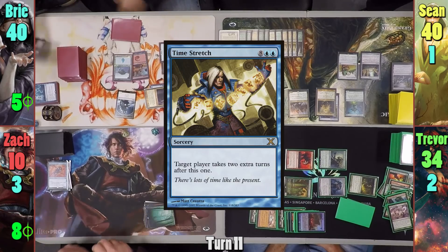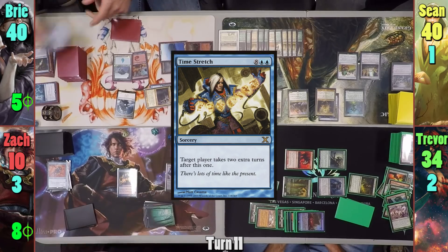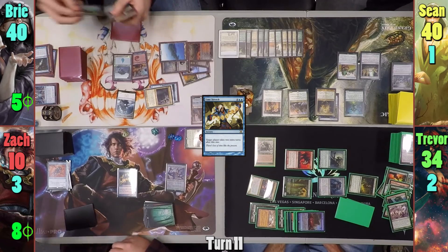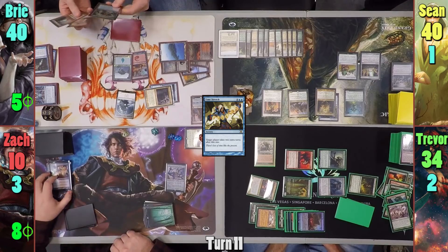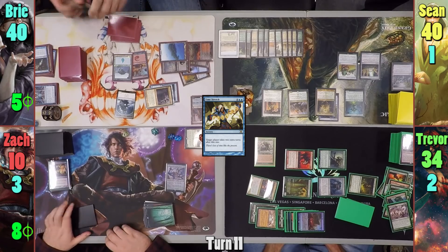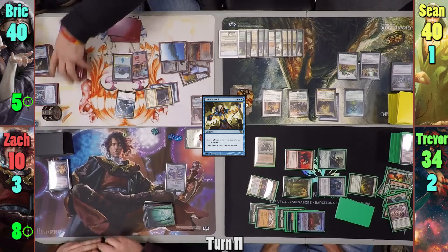Zack draws and casts Time Stretch. With the spell on the stack, Bree responds by flashing back Telling Time, looking for a counter. She finds nothing, and Zack gets two extra turns. With the spell resolving, Zack passes to his first extra turn.